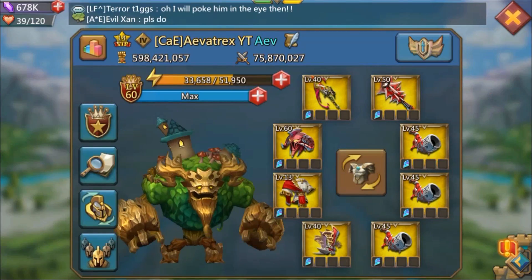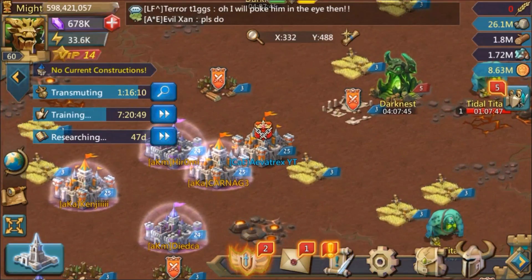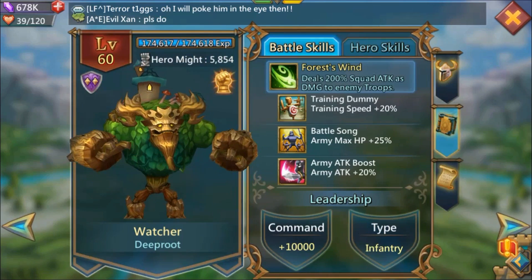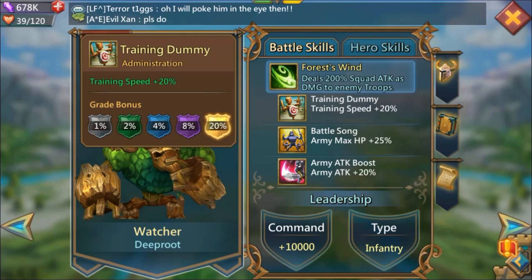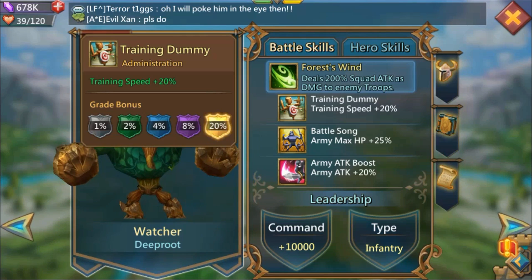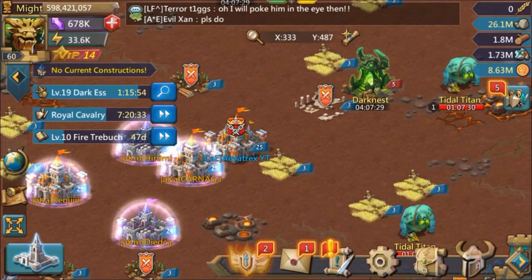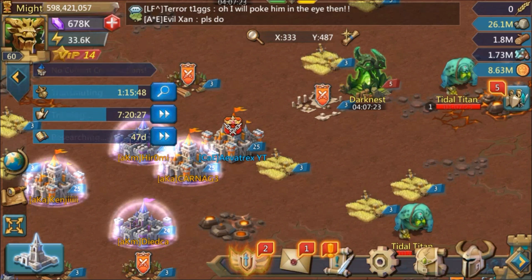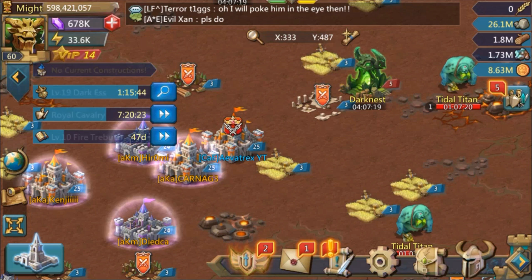Now that I finally get to show off my Gold Watcher, with this new training boost I'm going to go back to full queues and boost more troops. I want to push my might up to around 700 million, so that if I do get rallied, it's going to hurt the other person no matter who it is.